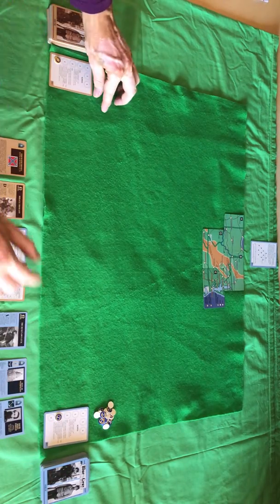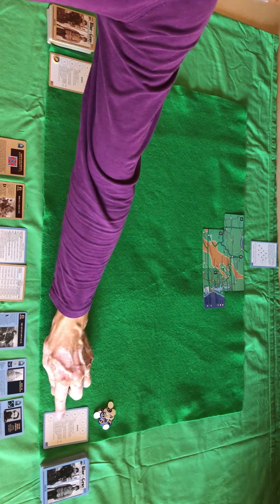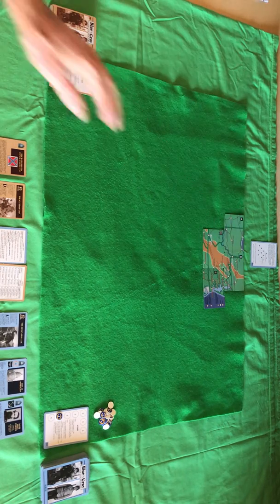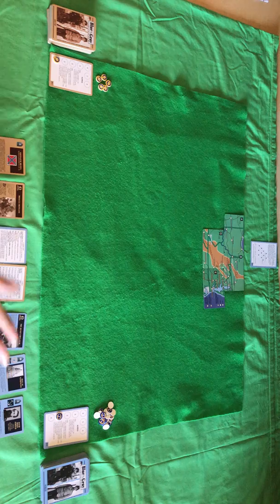We have the supply tracks here. The CSA start with zero, the North start with one. Each side has two starting map cards set up, and the South have two cards in hand and the North have three cards in hand.